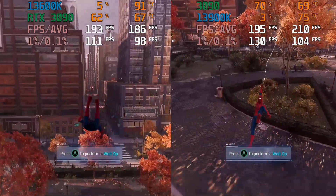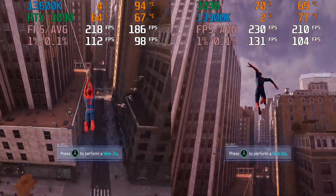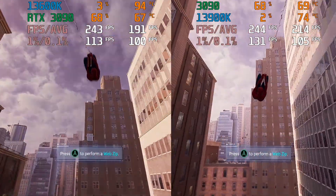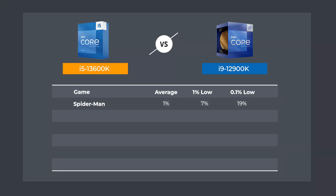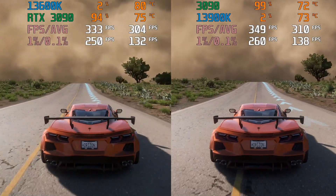Let's jump into the games. All of them are 1080p high preset settings with DLSS balance mode enabled when available, to push the most frames. The 13600K outperformed the 12900K in the Spider-Man comparison and it's not far behind the 13900K. A similar result in Forza Horizon 5.